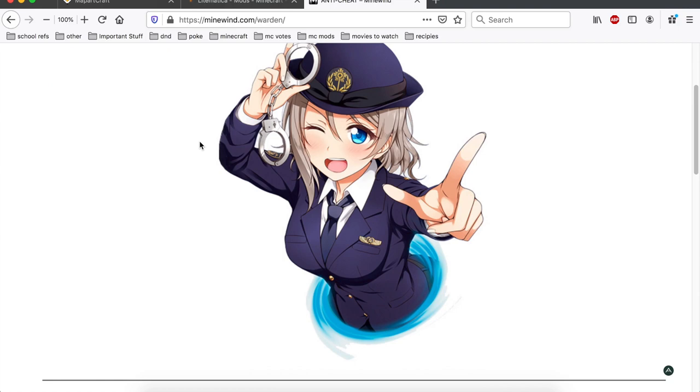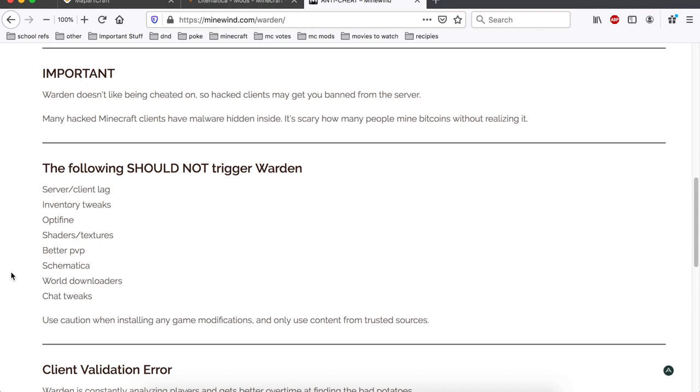Oh, I forgot I wanted to make an announcement. I realized on the Mine-One website — the Warden website — they've updated the rule list to include a list of mods that are okay, and in that list is Better PVP. I know that's been a big controversial issue. Some people think the Better PVP mini-map can get you banned, but here it specifically says it can't, which is super awesome because the Better PVP mini-map is super useful in PVP.